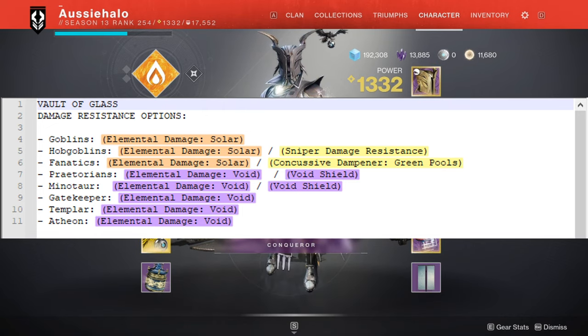Now of course there are going to be unknown variables on day one, such as perhaps champions will be added. Given that it's a revamped raid, there's going to be some alterations and changes. I'd imagine there'll probably be unstoppable wyverns or overload minotaurs. I guess we'll just have to wait and see.